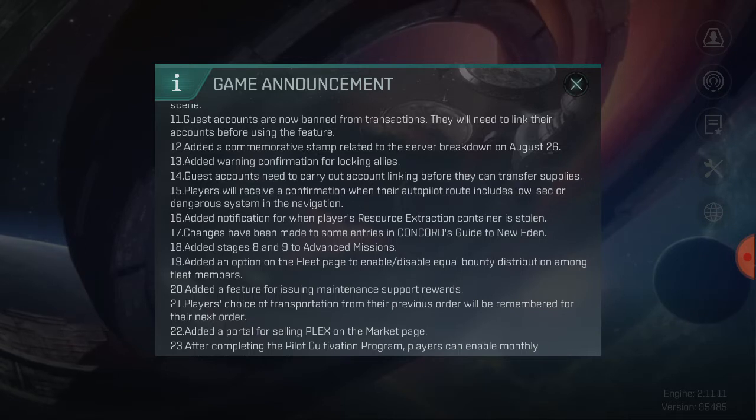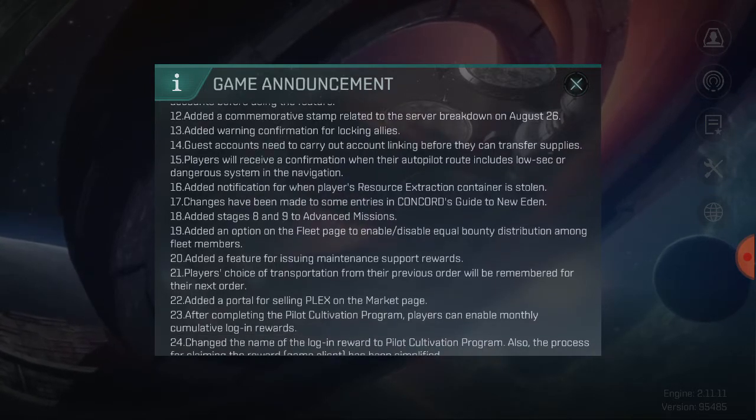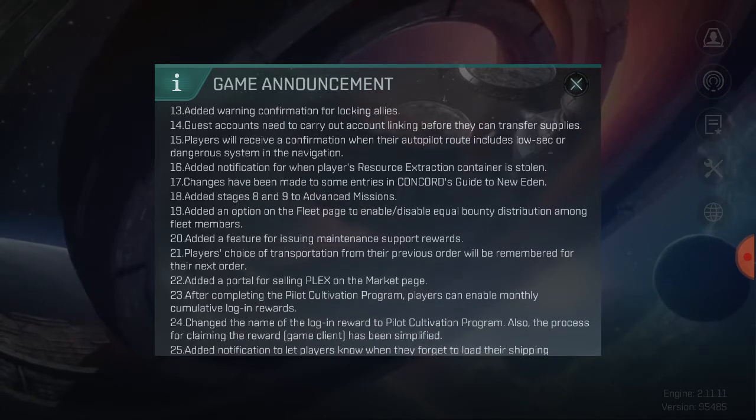Guest accounts have been banned from transactions — they will need to link their accounts before using the trade feature. A commemorative stamp related to the server breakdown on the 26th has been added. There's also an added warning confirmation for locking allies, because allies have been turning gray for no reason on the map, and when you start the lock you turn red for them since you're basically attacking an ally. Now when you attempt to lock onto an ally you'll get a warning, and you'll most probably be able to cancel immediately.